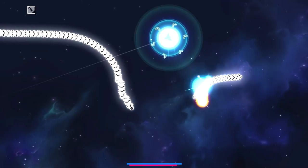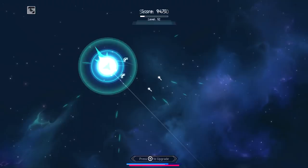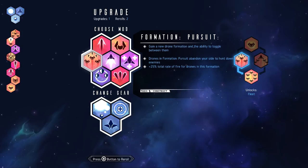Oh no - oh, this might be a boss. You level up fast in this game. Formation pursuit - new drone formation with the ability to toggle between them. Drones in pursuit formation abandon your side to hunt down enemies. I don't know if I want that actually, it's a little scary.